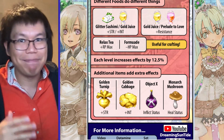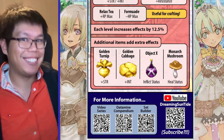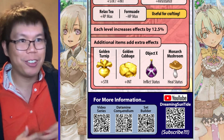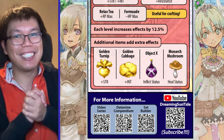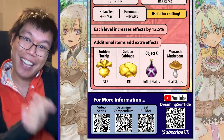And that should be it — let's craft it in a few minutes. Here's more details in the video series. This is the dynamite compendium with all the actual hard data to look at. I also made a set builder calculator which you can see there. And finally, I would love it if you subscribe — Rune Factory 5 content is incoming. Thank you all for watching.